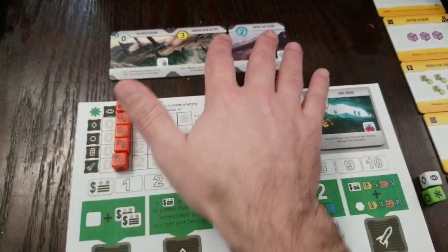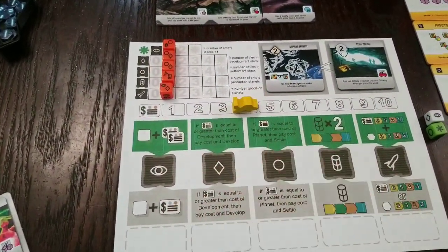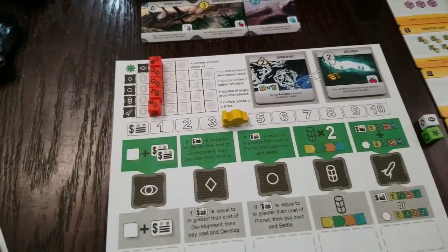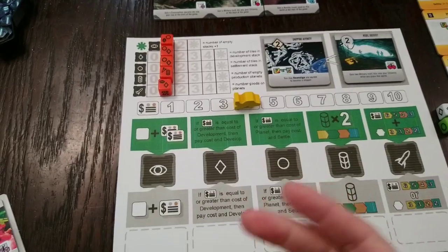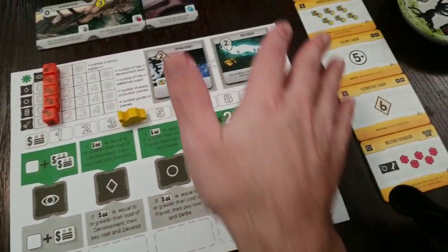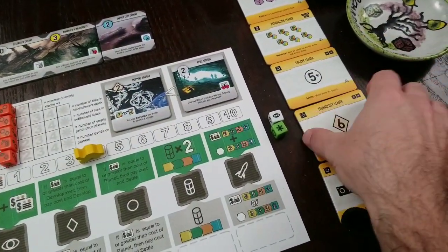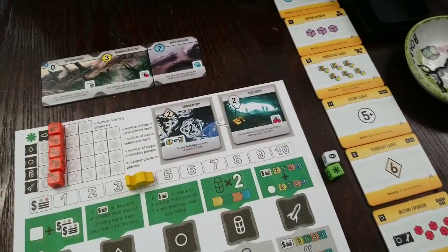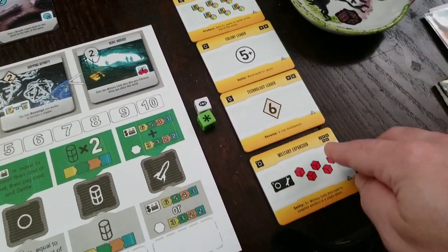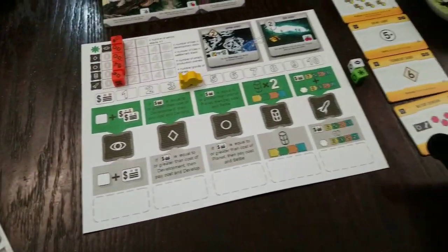I've fiddled with this variant and played it well over 10 times to try and create a difficulty to taste, and it works pretty well. The games are also pretty fast — fast enough that if I blew it out of the water, I can just ramp up the difficulty. One variant I've played: any objective tiles I don't get at the end of the game, I give those points to the bot — however many asterisks are on them.